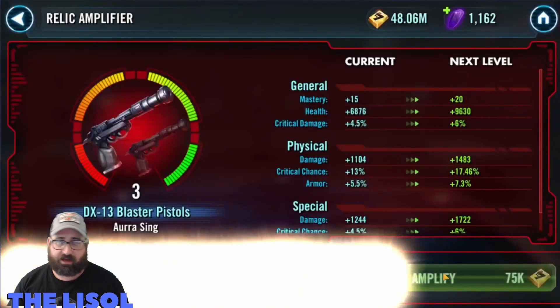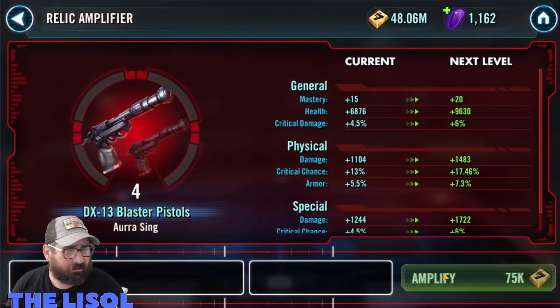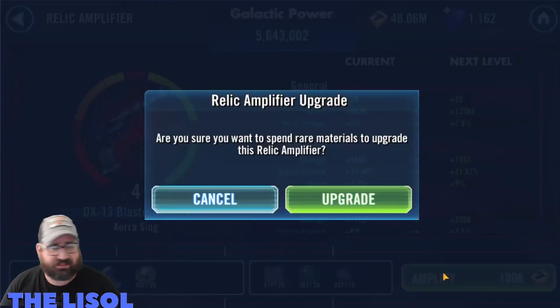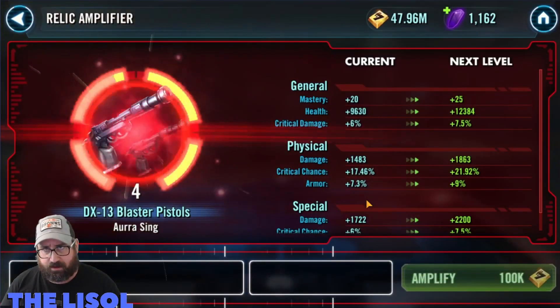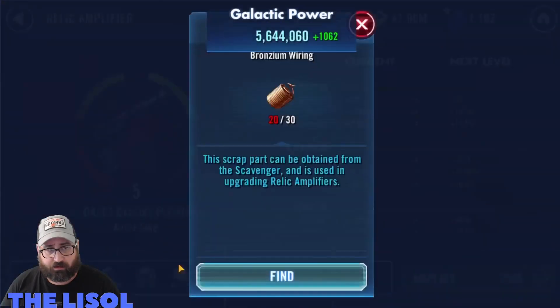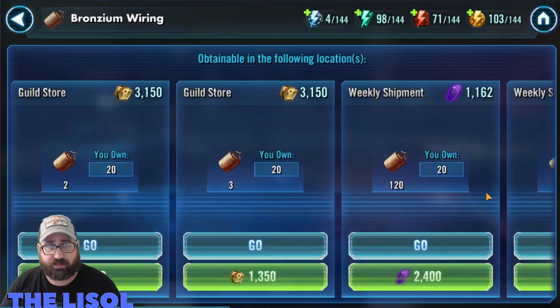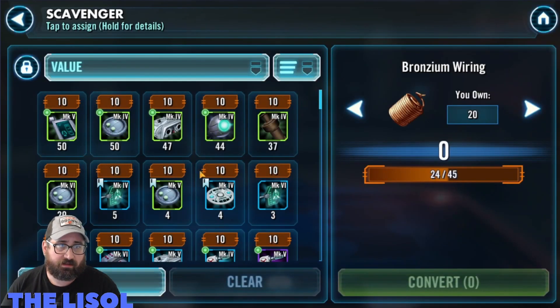I basically have 13 relic levels to go: six between Gamorrean Guard and Mob Enforcer, five on Greedo, and two on C-3PO — that's 13 in total. I look at the bronzium wiring and I don't have enough.